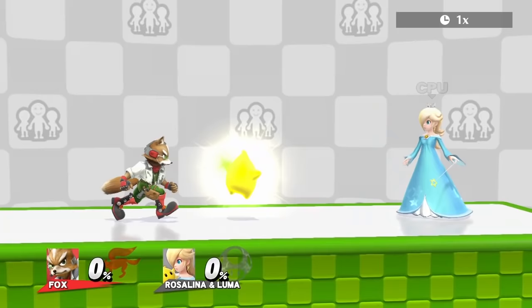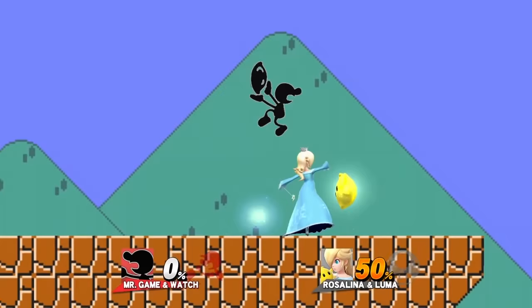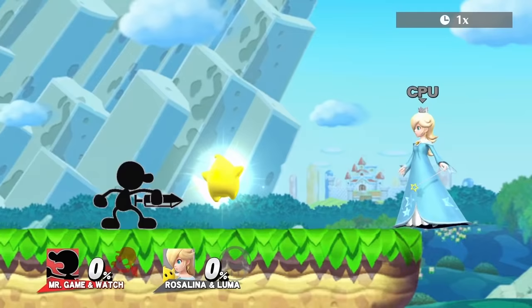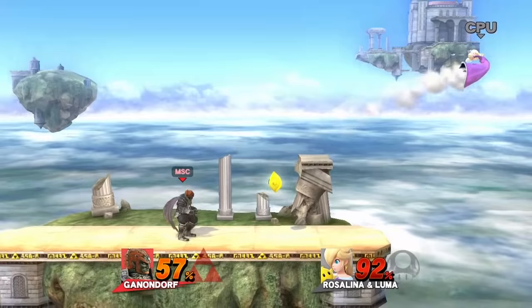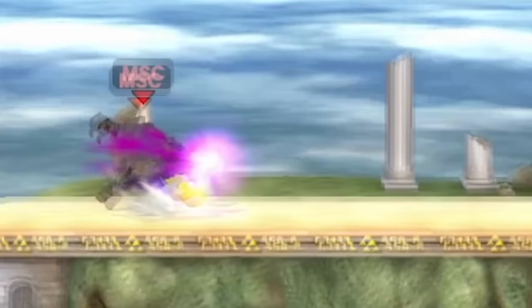Unfortunately, Fox has nothing that can knock Luma away when it has full HP, except for up smash and dash attack — but both of these moves knock Luma only a very small distance. Game & Watch's best move is dash attack, since it comes out fast and knocks Luma pretty far. Multi-jabs is also noteworthy. Neutral air and up B are both great for edgeguarding Luma.